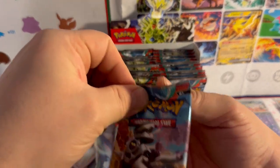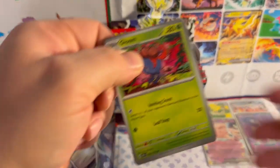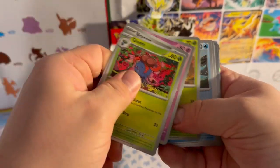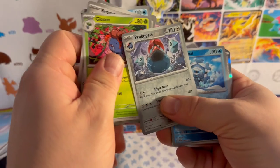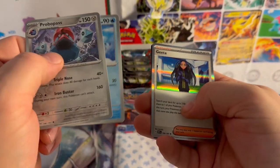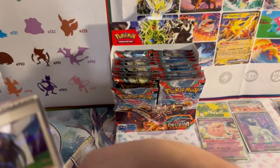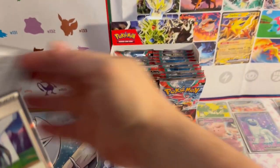Just gonna grab another one — no order, just go for it. New motto: just go for it. Gloom, Bronzor, Snubbull, Capsakid, Lapras, Masquerain, Gumshoos, reverse holo Braviary, reverse holo Carnivine, holographic Gardevoir, and an Electric Energy.